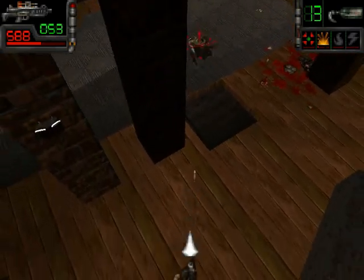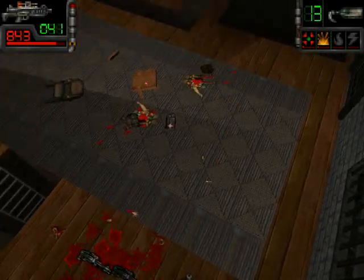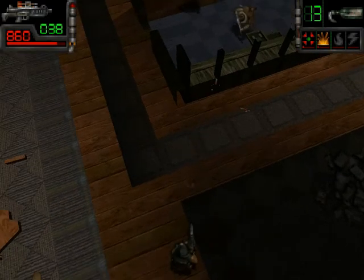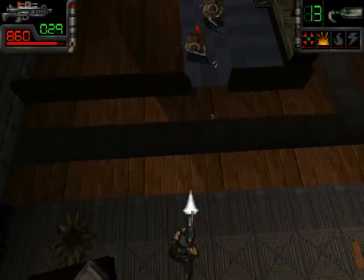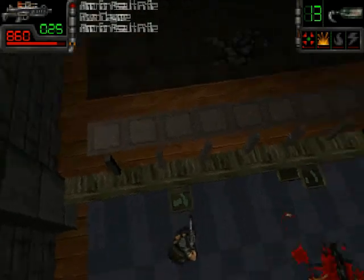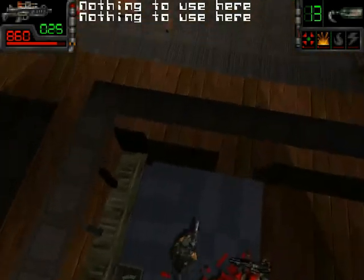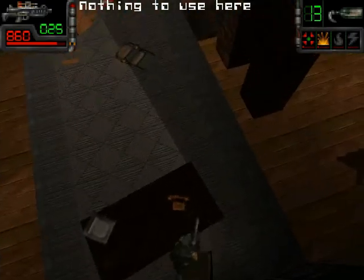Fortunately these guys are wimps — quite easy to kill. And they even dropped medkits. Apparently these are human enemies, or at least I suppose they are because they have so little health. You're not almost dead — you are dead, sir. This appears to be a bank, maybe? It looks like a bank, and if it works, it probably works like a bank — though banks probably don't work.